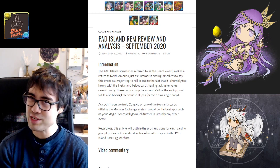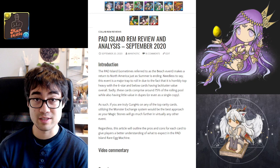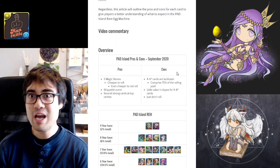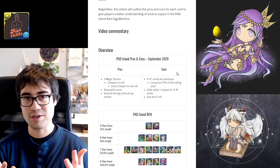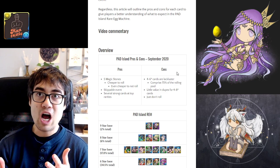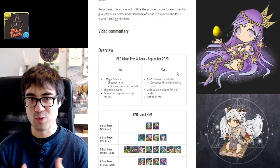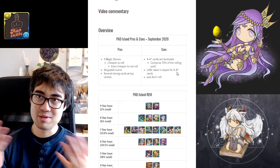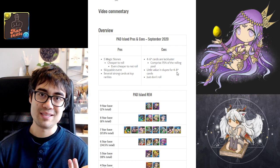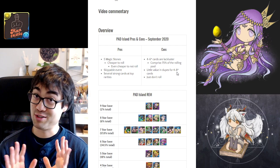With that in mind, if you are truly gung-ho about any of the top rarity cards in this event, you will be better served by utilizing the monster exchange system in order to acquire them without wasting your magic stones. Basically, any event is going to have more overall average value per roll than the beach event. It's a 5 magic stone event, which does make it cheaper to roll, but at the same time, it's the cheapest not to roll whatsoever.